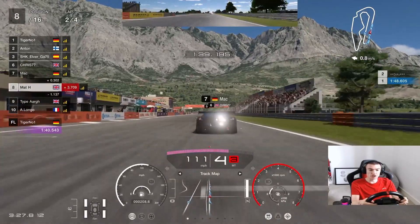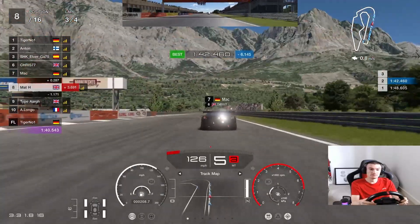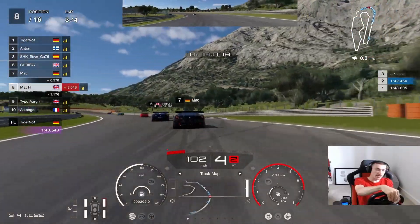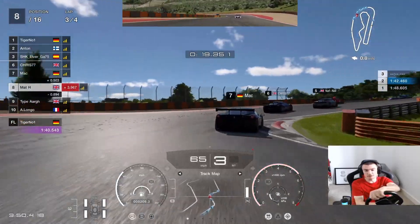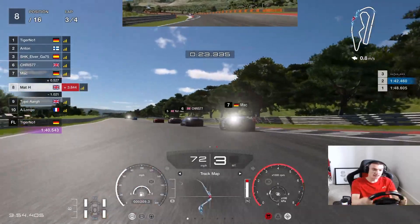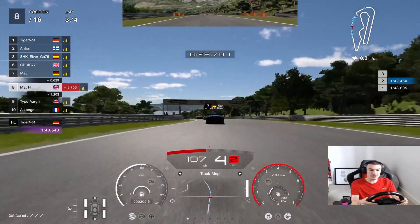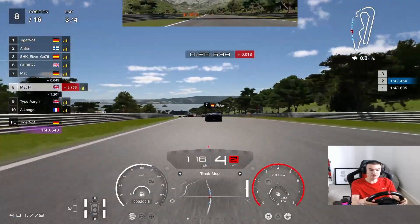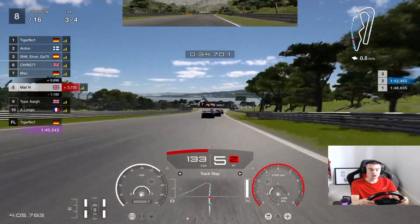Go with these two Ferraris now for the start of the third lap and see where we get to. Three Ferraris just ahead of us there — looks like they're all bunched up together. Just navigate your way through the chicane like that, try to avoid the sausage curbs if you can. Down this hill here towards the hairpin — lovely flow to this track. Always been a fan of Dragon Trail Gardens, really enjoy driving here.